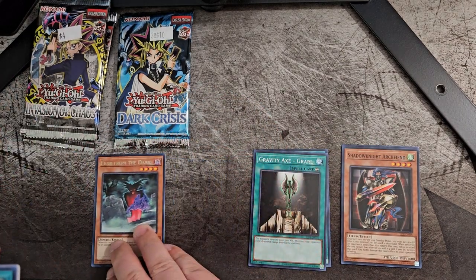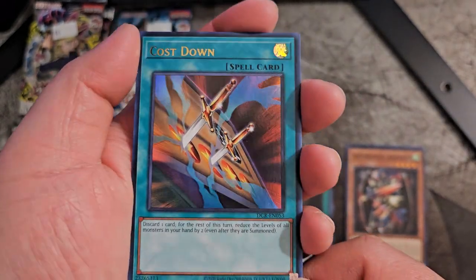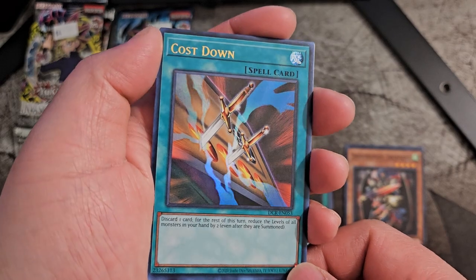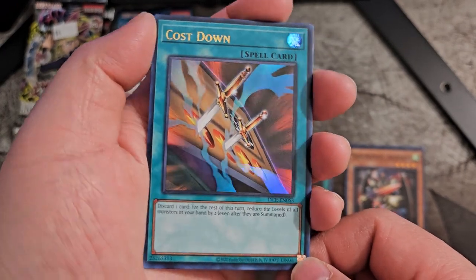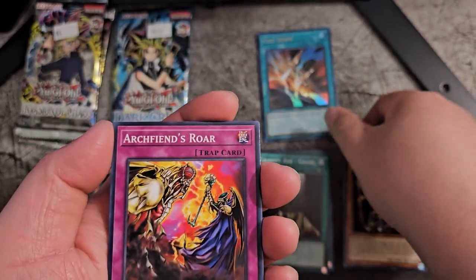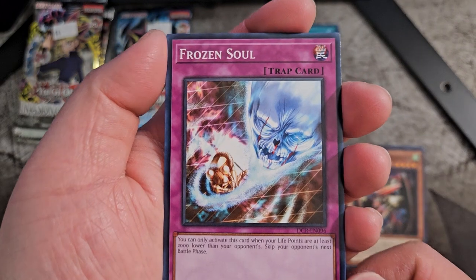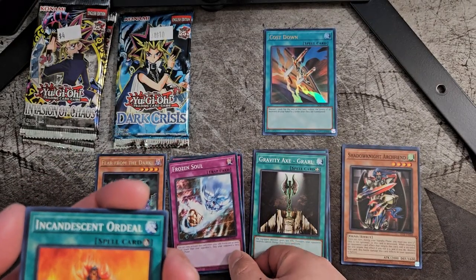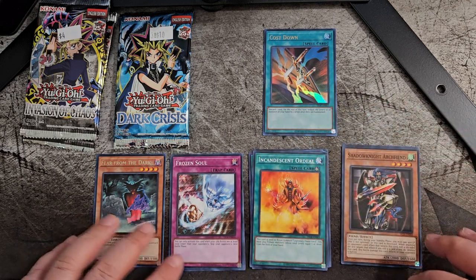I spoke too soon, but hell yeah, we got Cost Down. I don't think I've actually had this card — I think this is my actual first time having Cost Down. Is this ultra rare? Maybe it's an ultra rare? But awesome, we got Cost Down. Arch Fiend's Roar. Frozen Soul. And Incandescent Ordeal. What a first pack — to get Cost Down! Heck yeah.